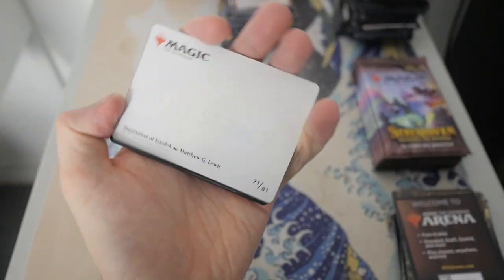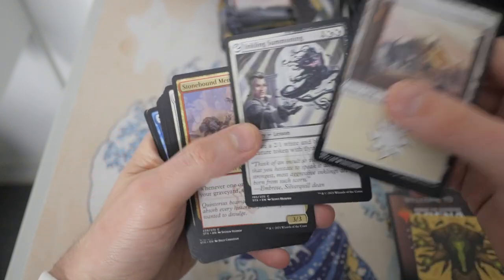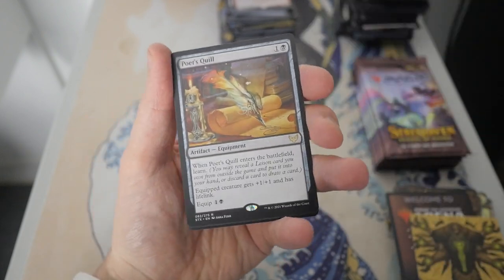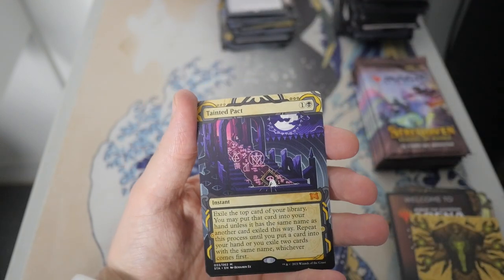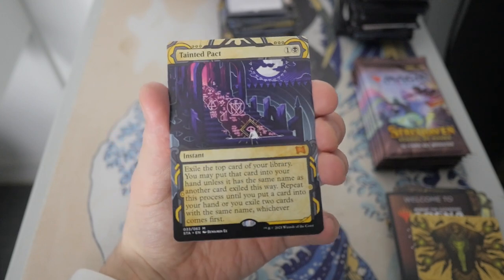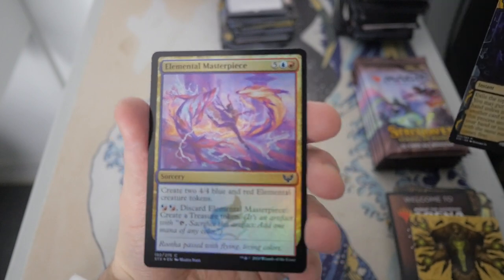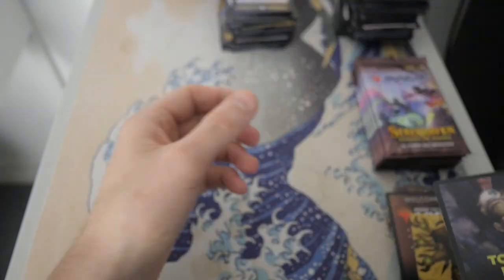On to the next pack — Inquisition of Kozilek, I swear we've already gotten this exact art card. Let's go to the rare in the pack, which is Poet's Quill. Then we have ooh — Tainted Pact. Not bad. I think this is the second most expensive Mystical Archive card. Not bad at all — nice Mythic. I think in foil it might be worth over $100. Then we have an Elemental Masterpiece.